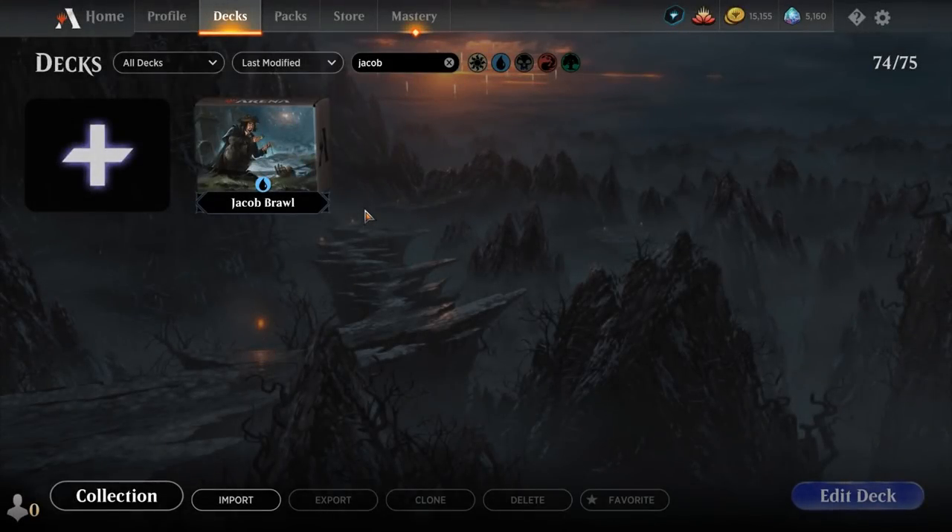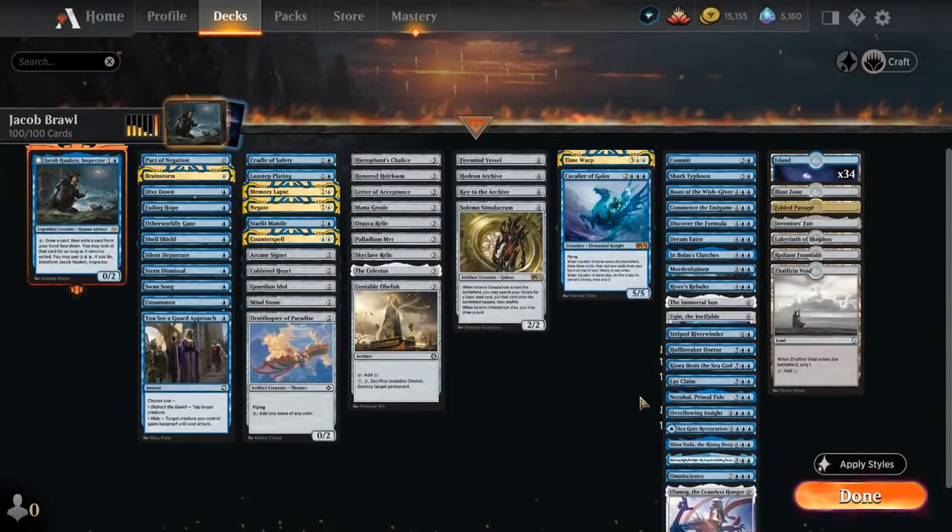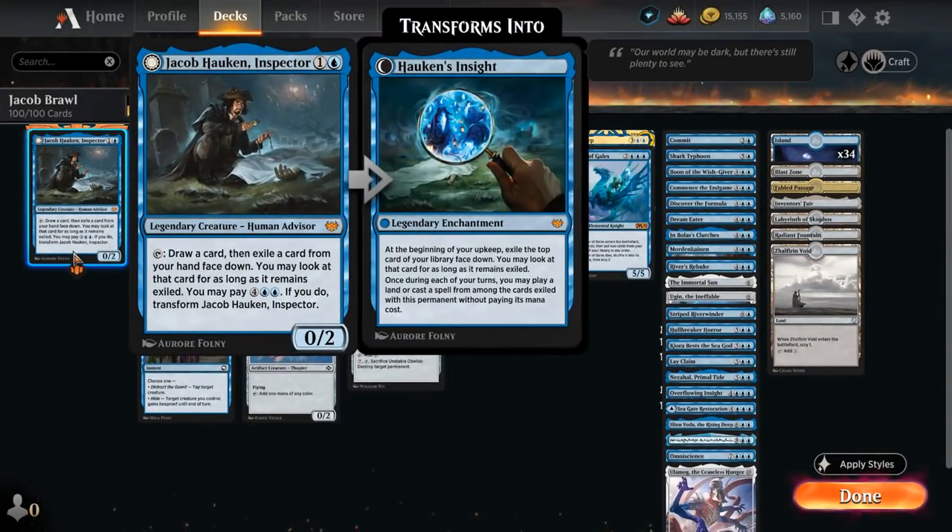Hello and welcome to another Historic Brawl gameplay video. Today we're taking a look at a mono-blue deck featuring Jacob Hawken in Spectre as our commander. The 2-mana 0/2 legendary human advisor can tap to draw a card and then exile a card from our hand face down. Then we can also pay 6 mana to transform Jacob into Hawken's Insight, a legendary enchantment saying at the beginning of our upkeep we exile the top card of our library face down.